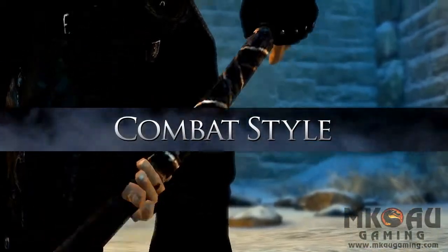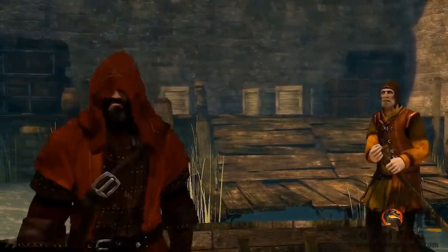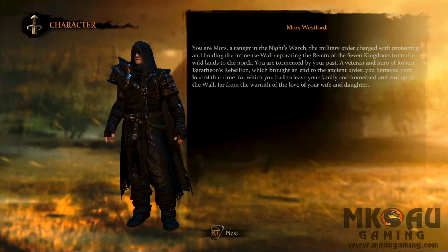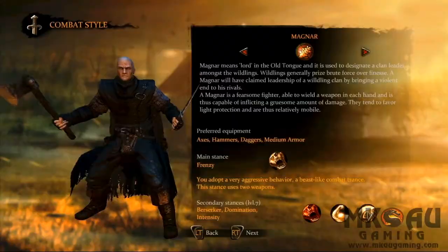As we mentioned, both of the main player characters, Moors Westford and Alistair Sarwick, have unique individual classes with inherent distinct skills. Moors, a hardened warrior of the Night's Watch, can fight as a landed knight, a brutish hedge knight, or as a fierce magnar.